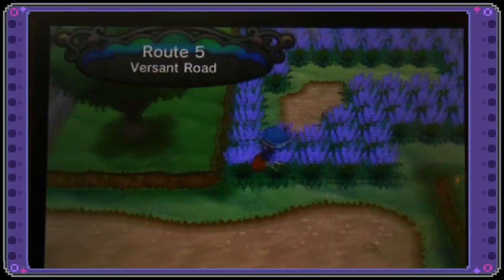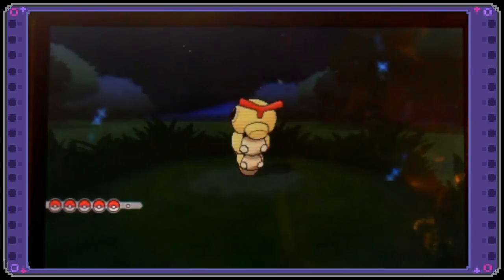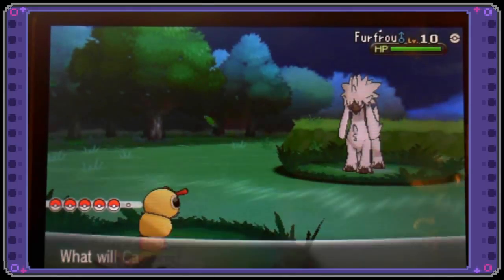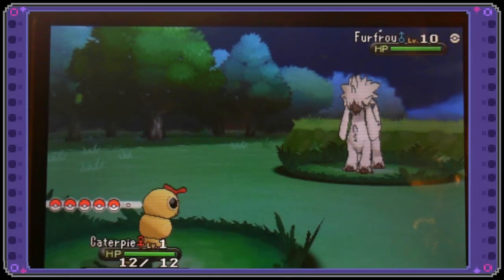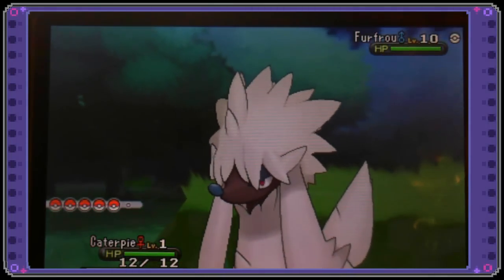Okay, so here we go. Let's see those sparkles — that beautiful yellow Caterpie. I just love the colors of Caterpie. So we have a regular Fru-fru, also a very nice shiny, and we have a shiny Caterpie. Well, that is awesome. Thank you so much, and I hope all of your Pokémon shine.